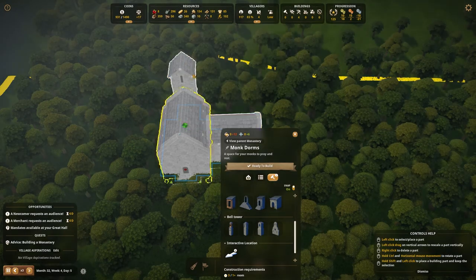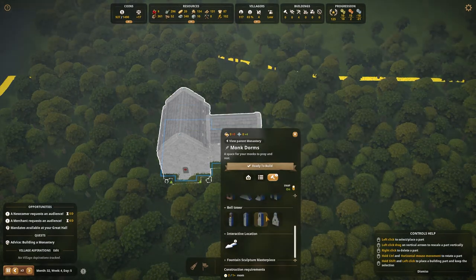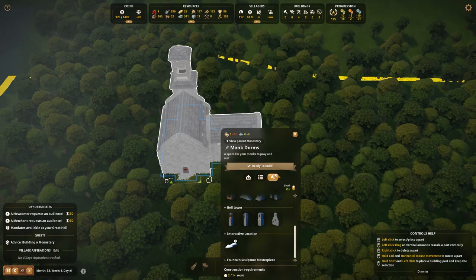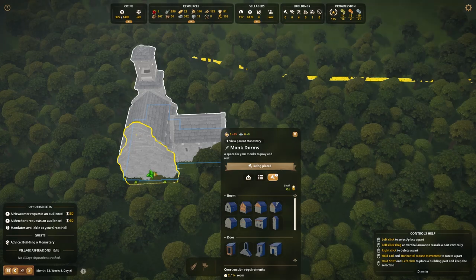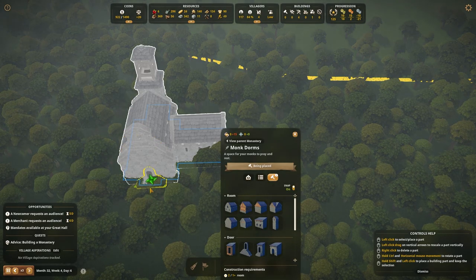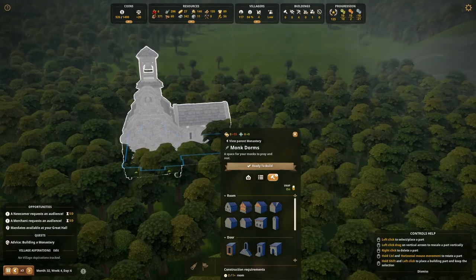That's not a bell tower, that's just a rustic tower. Let me get rid of that and put a bell tower on here, because you guys know how much I like me some bell towers on my churches. There we go. We also have a nice rustic facade on here that, if I just go like that, looks really good.